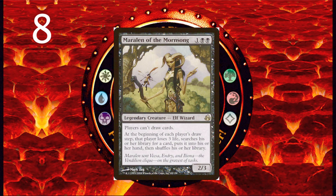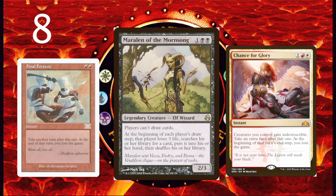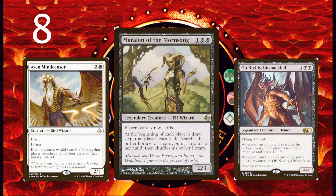Number 8 is Maralen of the Mornsong — 1 and 2 black for a 2/3 Elf Wizard that says players can't draw cards. At the beginning of each player's draw step, that player loses 3 life, searches their library for a card, puts it into their hand, and then shuffles their library. Maralen is great in combo decks because she lets you tutor for whatever card you want every turn. Combine her with a couple of extra turn spells and your combo will be online in no time. The problem is, of course, your opponents benefit from this as well. But if you use cards like Aven Mindcensor, your opponents will only be looking at the top 4 cards of their library. If you use Ob Nixilis Unshackled, they will be taking 13 damage and sacrificing a creature every time they tutor with Maralen.